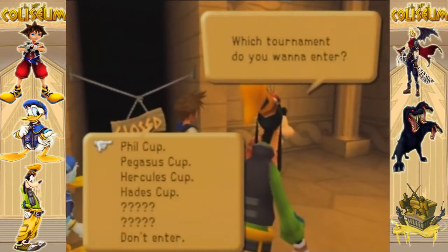I'm back here in Olympus Coliseum and now you'll notice there are two mystery spots right here. These are the two remaining super bosses. This one you get by beating the Hades Cup, and this one is the only option if you don't do the Hades Cup, so make sure you do the Hades Cup or else this one's not here. But let's get started.